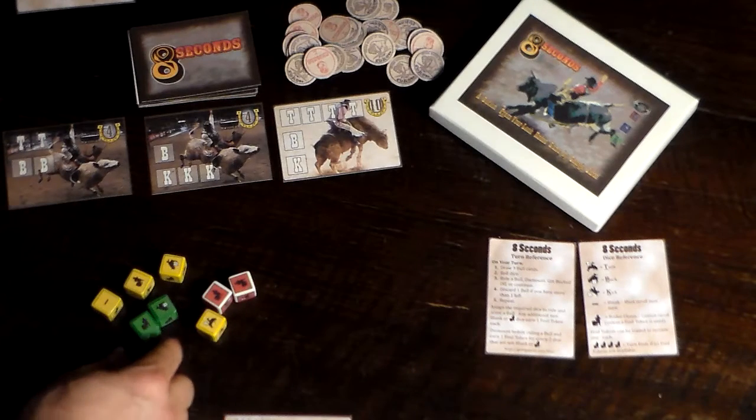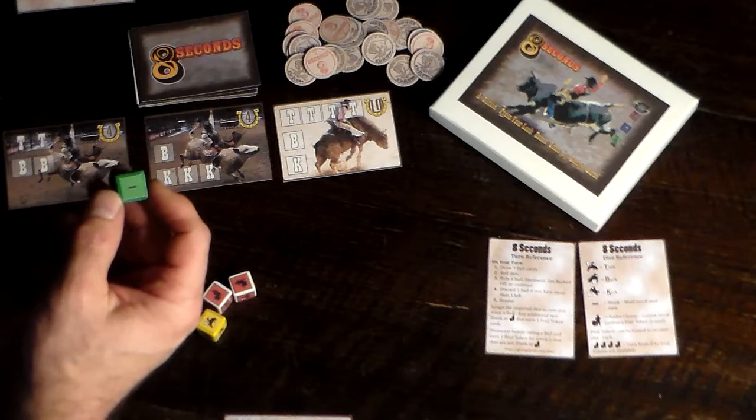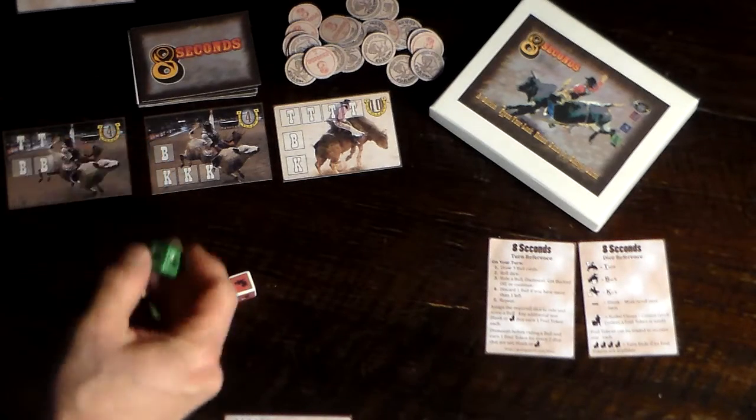There are three different colors of dice. On the green dice, there is one rodeo clown, one re-roll, two turns, one buck, and one kick.